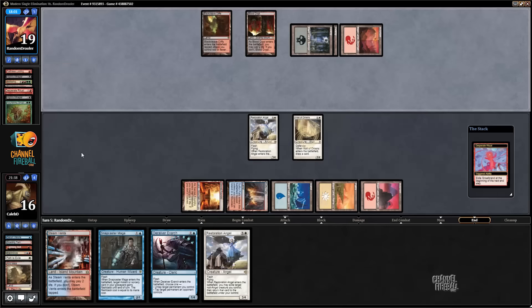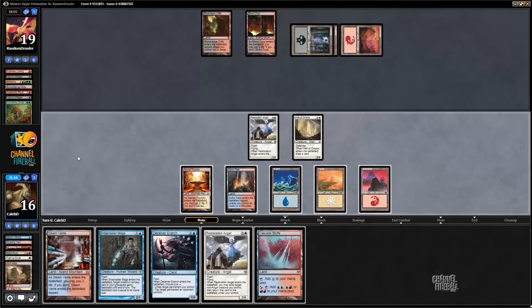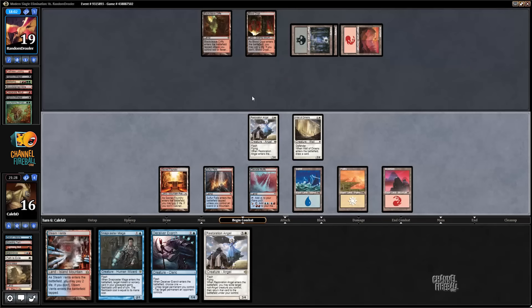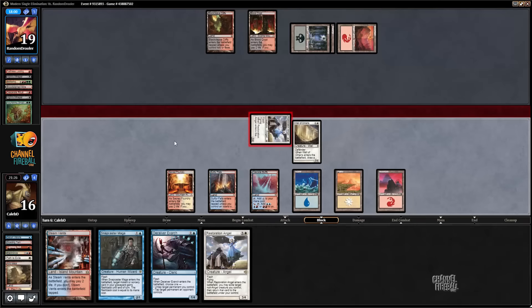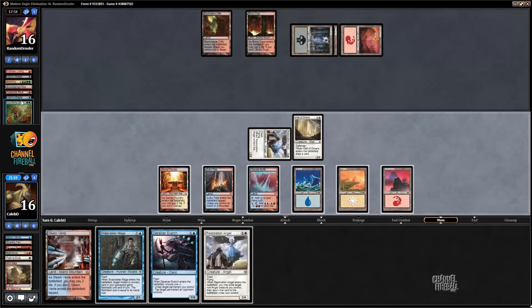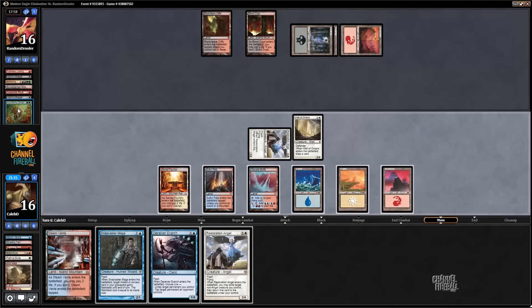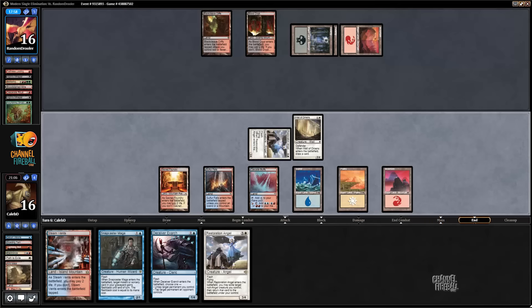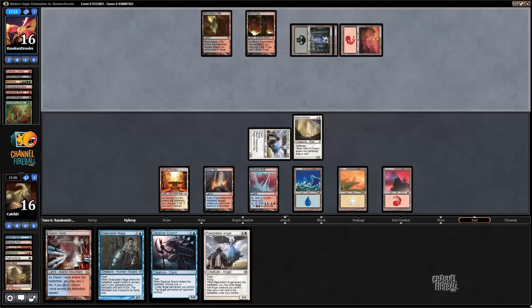In response to Resto he casts Nourishing Shoal — he's up to 19. He was just worried about the Nourishing Shoal getting countered; his life total was a little precarious. He must have drawn into either the Worldspine Worm or the Nourishing Shoal off the Knight's Whisper, because he definitely didn't have it when I went to path the Grizzlebrand or he would have gained life in response. So odds are he doesn't have a second Nourishing Shoal.